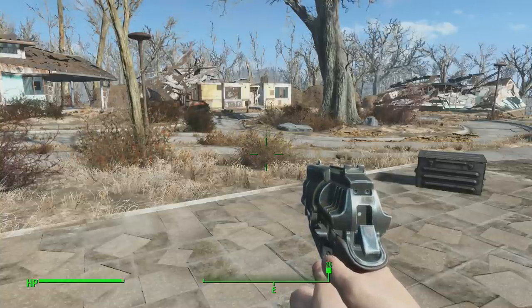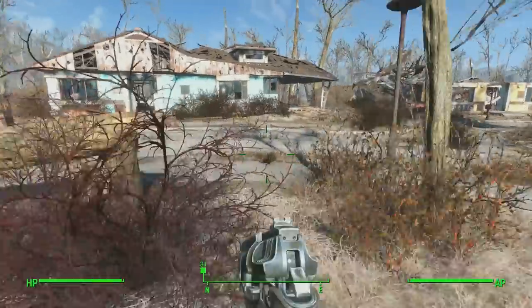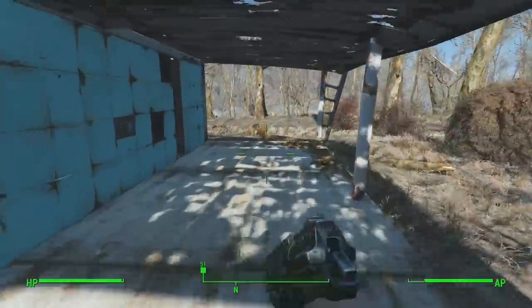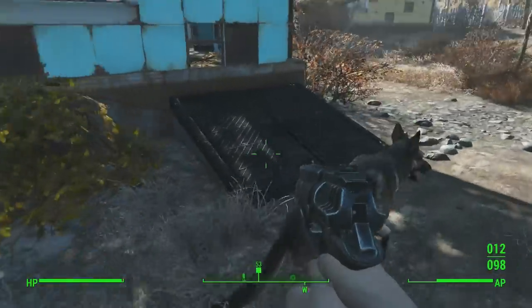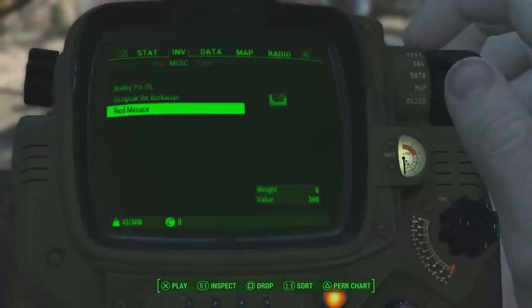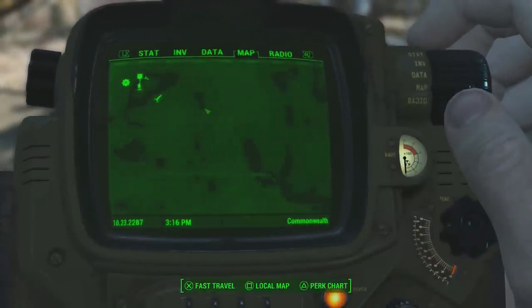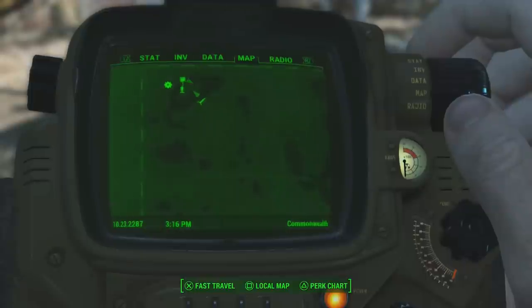Once you get to a level you're comfortable with you can go ahead and level up your Intelligence. Before we leave, there are some goodies behind this house in a cellar you can grab if you want. Also, using the book trick you can actually get your stats even higher — I'll explain that in a moment. The next place we're going is Bunker Hill, which is southeast of Sanctuary.